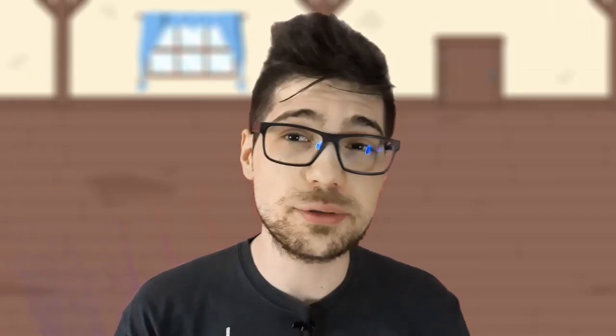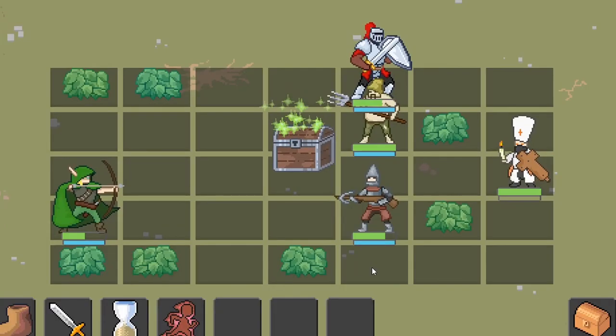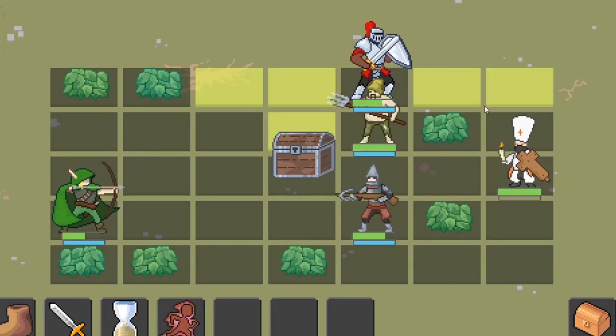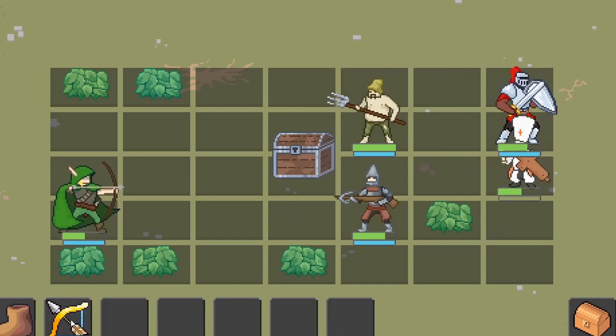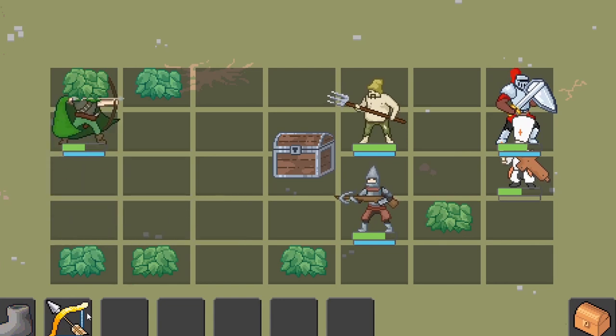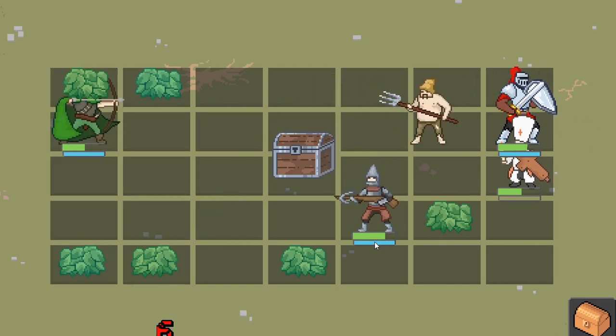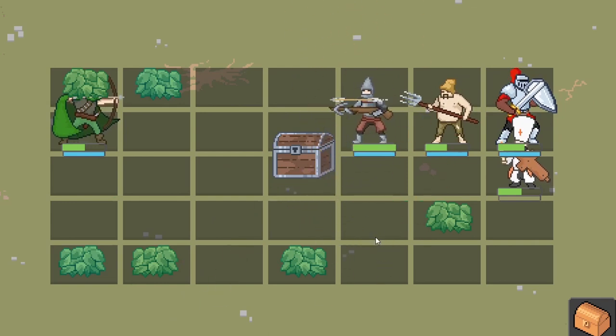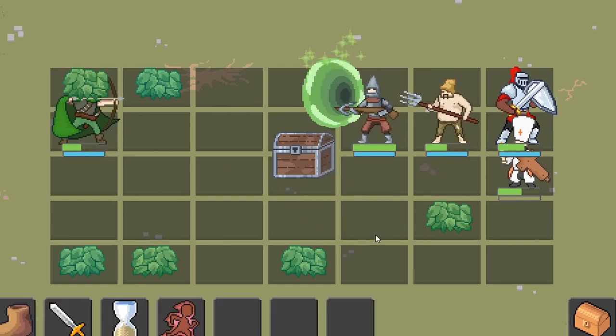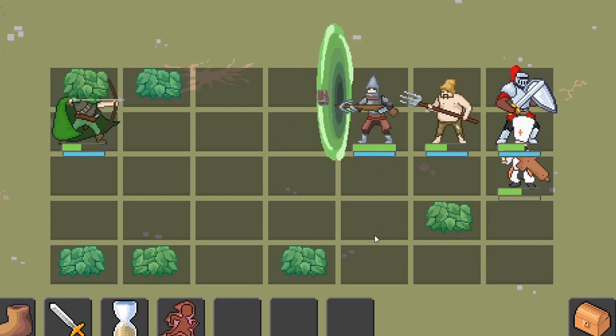There's also a really cool new animation for the chest. Basically every level you're going to get a chest, and you have three turns to capture it — you have to destroy it, and if you destroy it you get some extra loot. If you don't destroy it, however, after three turns the chest is going to disappear — it's going to teleport out of here into your portal. Check out the animation, it's amazing.